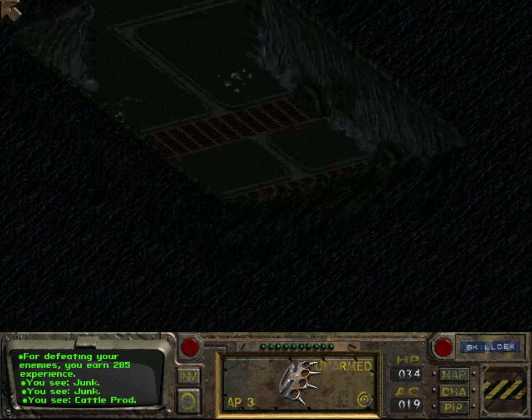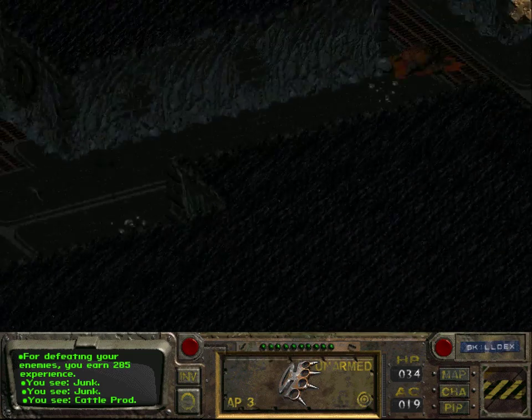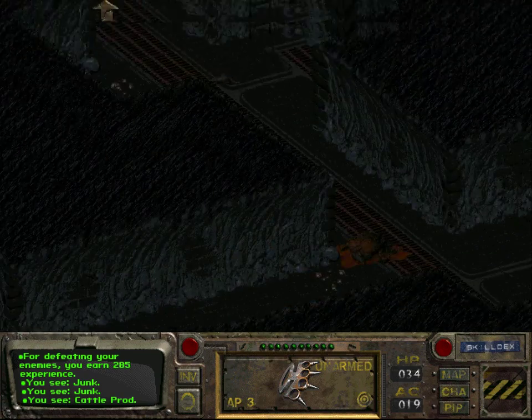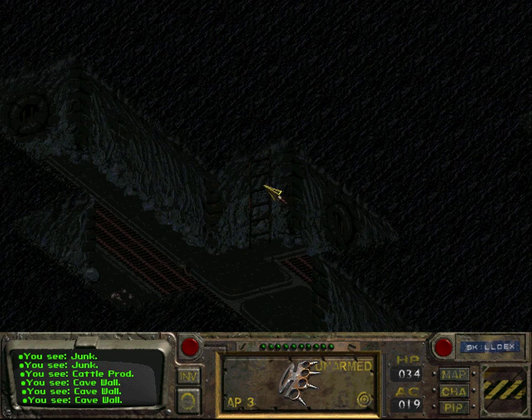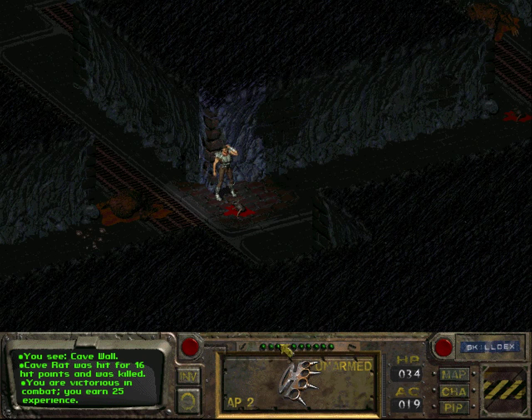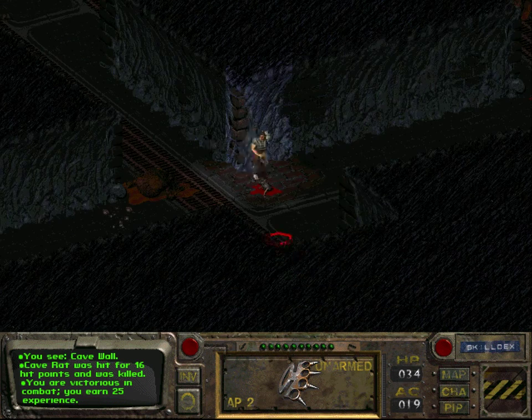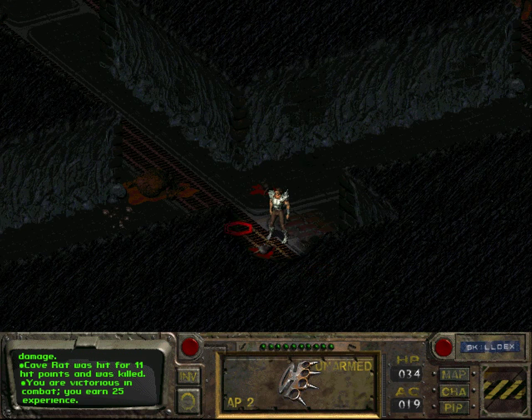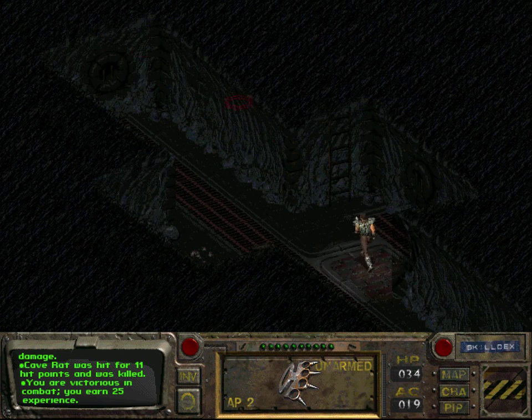This area is not directly connected so we have to go to the surface. I think there's only one exit. The rats still give you some experience, but it's not much — still, it's experience and we need all the experience we can get, since we need all the levels we can get.